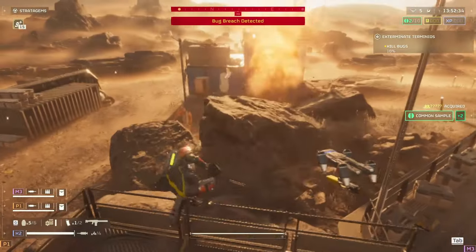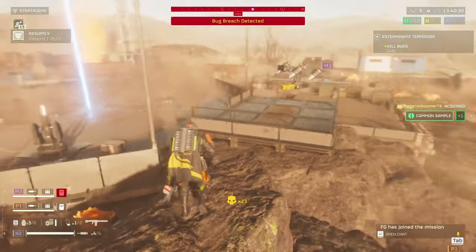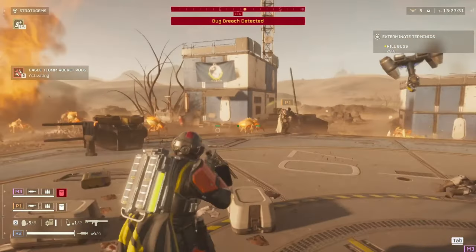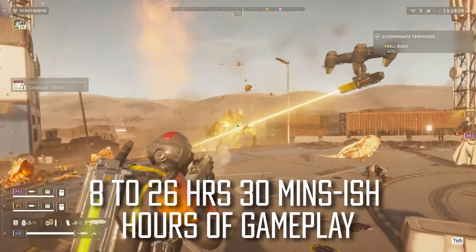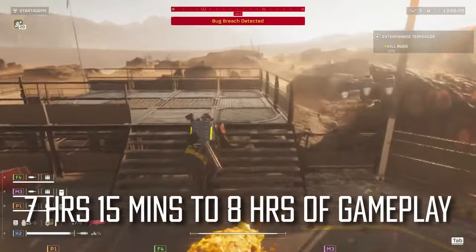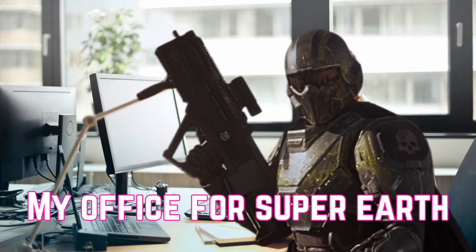Cherry picking is probably the cream of the crop, though it feels like the dirt bag way. It relies on roughly 10-minute missions — shorter if you drop in on someone five minutes through. At level six, that nets you between 500 and 550 XP per mission and about 3000 to 3300 XP per hour. To reach level 20, which requires 23,900 XP total: the normal way takes between 8 and 26.5 hours of gameplay; easy mode takes about 8 to 10 hours; and cherry picking gets you there in roughly 7 hours 15 minutes to 8 hours. You could probably knock it out in a single day.